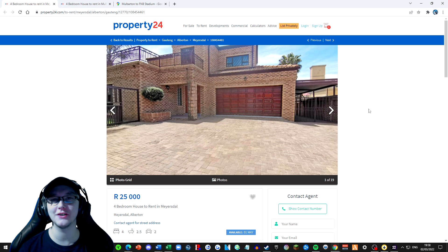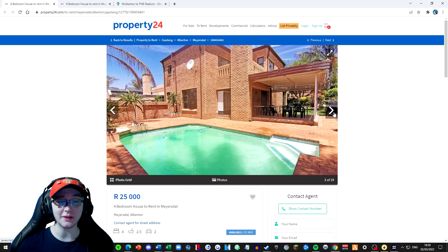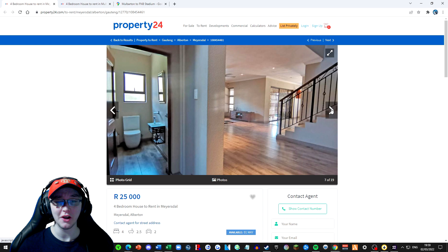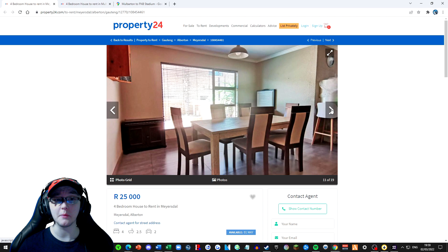Interesting approach to the photography, but I will bring you back this time at the correct property. The house search is over ladies and gents - not this one. The one I found is in Johannesburg South, because the properties there are just much nicer and they are still near the stadium. I won't show you this one because it is the bare necessities - lovely garden, great house, but there's no TV. We don't want just the bare necessities, so we're not going to go for this one.